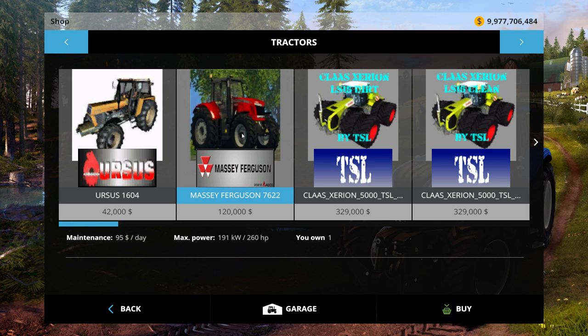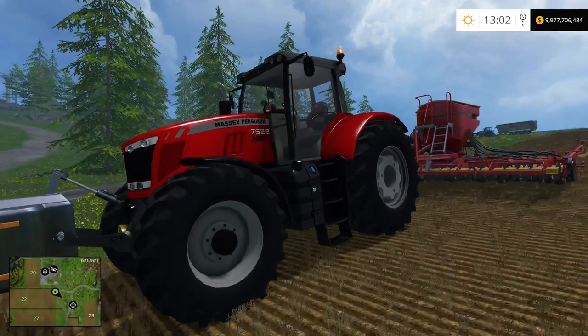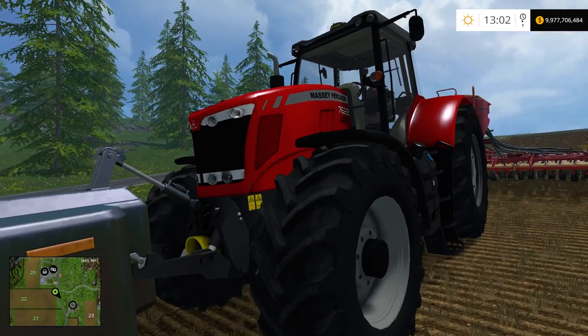Hey, it's Mike and John from PumaPlow.com here with another Mod Showcase in Farm Sim 15 on the PC. We got a Massey today — $120,000, $95 a day, and it has a horsepower of 260. That's nice. It's a decent-sized tractor. It's just kind of a plain-jane tractor with a front 3-point and front PTO.